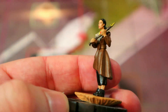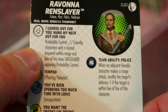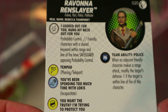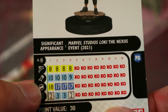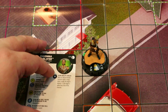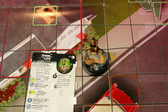Next up is Ravonna Renslayer, also from Loki — Mobius's boss. She's pretty good too. She's got prob control, and friendly characters with a shared keyword within range and line of fire have safeguard opposing probability control, so they can't be probed by your opponent and she can prob them if needed. Only 30 points — you get police team ability, 18 defend, the prob special, phase, and double target. The prob protection is very cool.